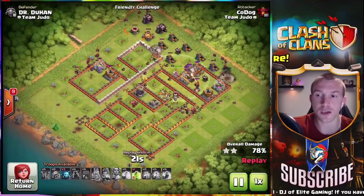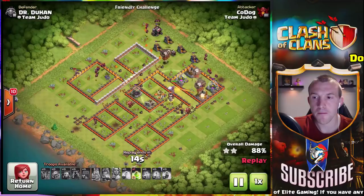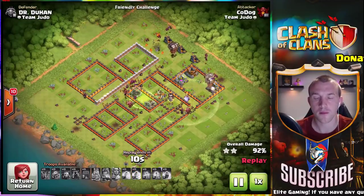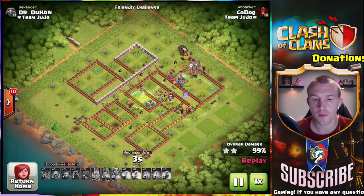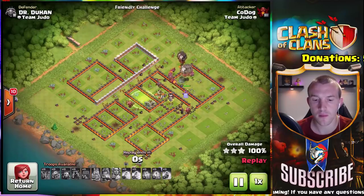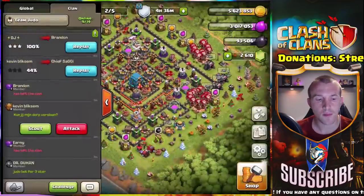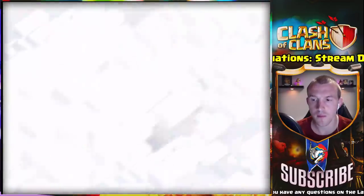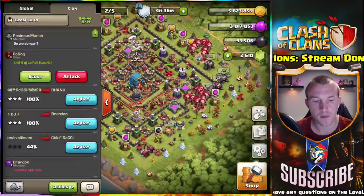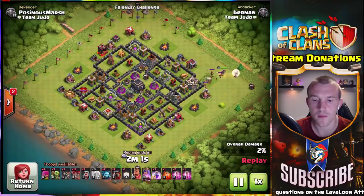Weasel asks: should you always target the giga tesla with a kill squad? It depends — if the queen and the town hall are on the complete opposite side and there's no way to get both with the kill squad, that's when I would just use the kill squad without the warden and save the warden for the actual town hall. For the most part, getting the giga tesla is important because if not it'll take down your loons. The only way you can save that is if you take it down with the kill squad, use a suicide king if it's in the corner, or use the warden ability — the aura gives them extra HP, so technically if they go over the giga tesla and you heal in time they might stay alive, especially with a max warden. But you have to be very good at timing with that one.